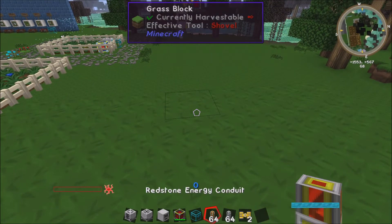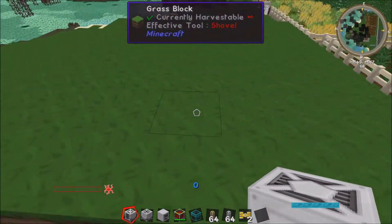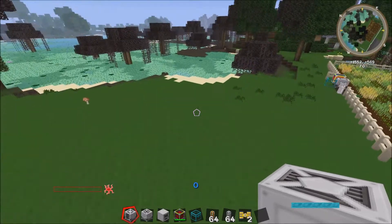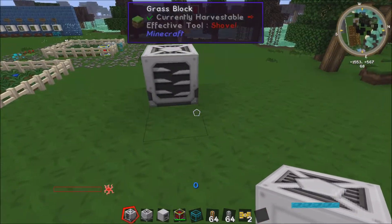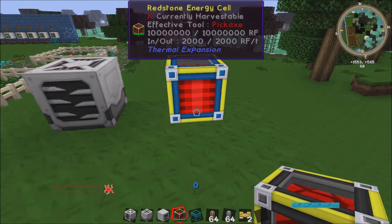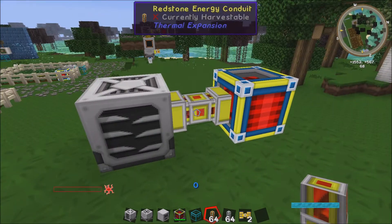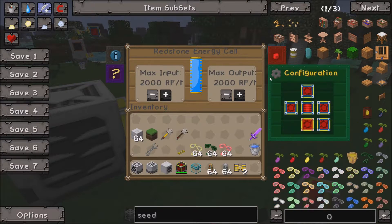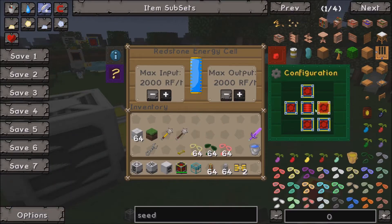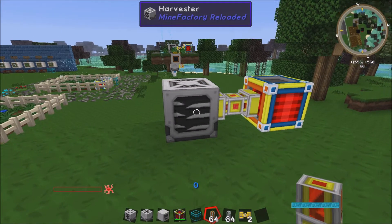So let's set one up. We come over here and set this bit of grass area up. We put our harvester down — make sure that the front face is correct, because this is the bit that does the harvesting. You then have to power it — I'm using an energy cell, but you can take cables from your home, whichever way you want to do it. The energy cell is now connected; I just need to configure it to make sure it's connected to the right bit. There we go — now you can see the harvester is working.